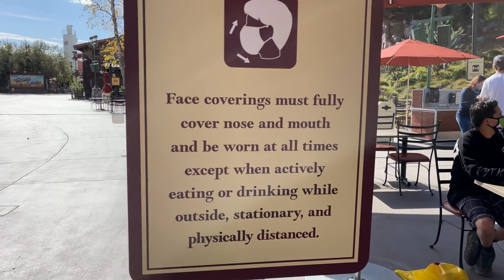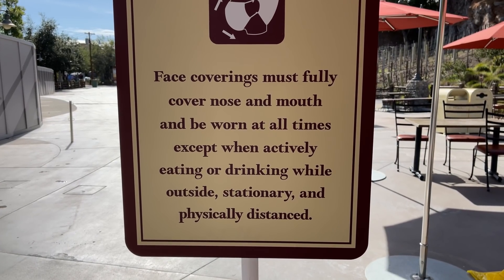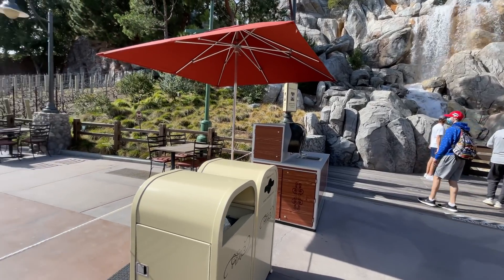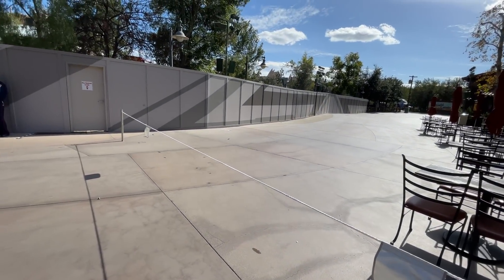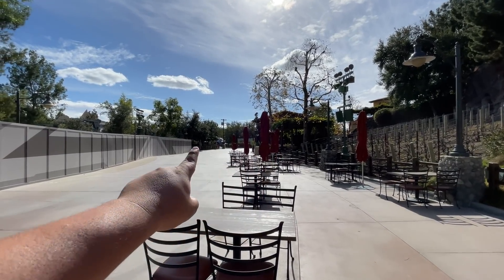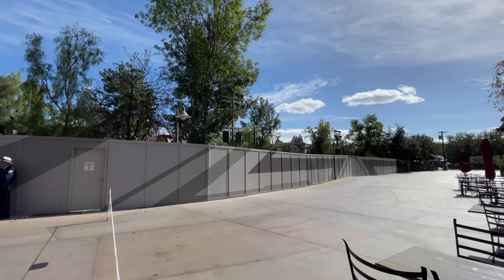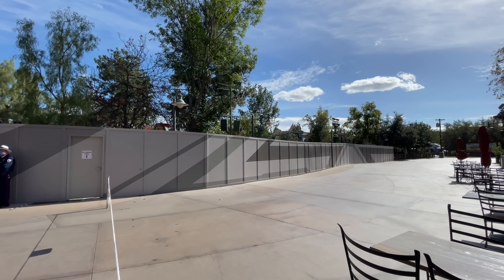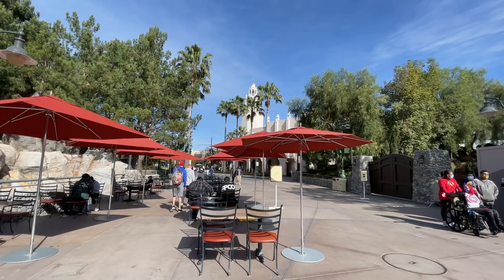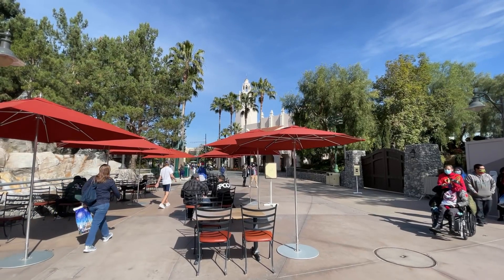The sign says face coverings must be fully covering nose and mouth and worn at all times, except when actively eating and drinking while outside, stationary, and physically distanced. This is as far as we could go for now. But I think soon enough they're going to start opening up further and further, probably to that wine cellar before Tomatoes. We can hopefully look back into Avengers Campus and see how the progress is going on the Spider-Man ride, and hopefully get Carthay Circle running in a couple weeks — Award Wiener and Smoke Jumper Grill over here at Buena Vista Street Extension. It's going to be fun times again.